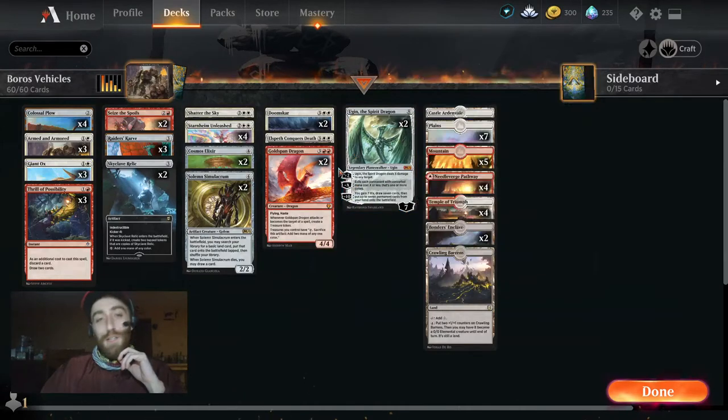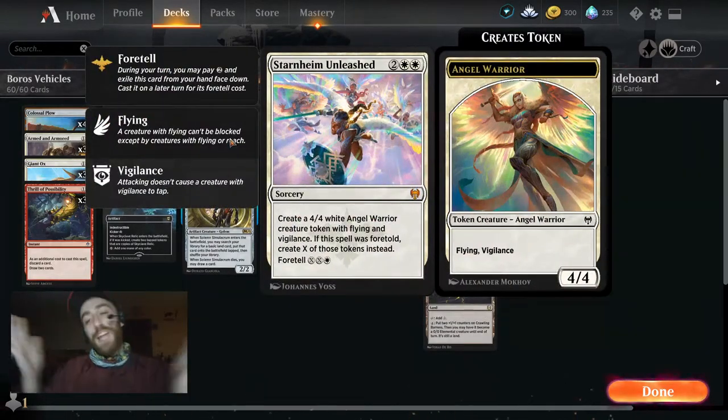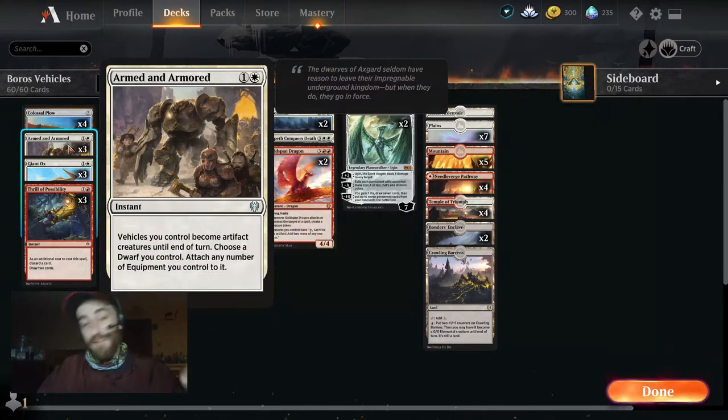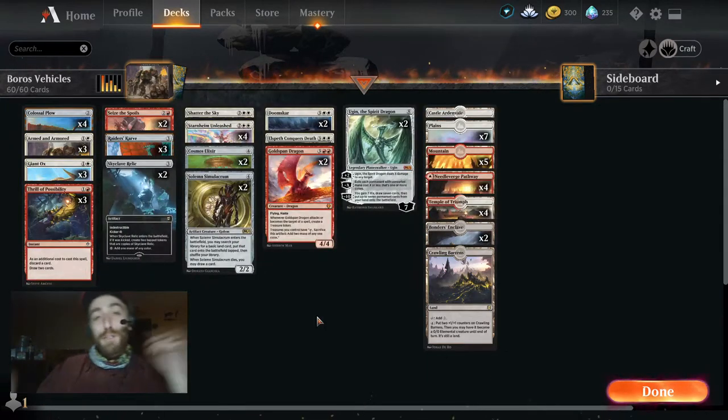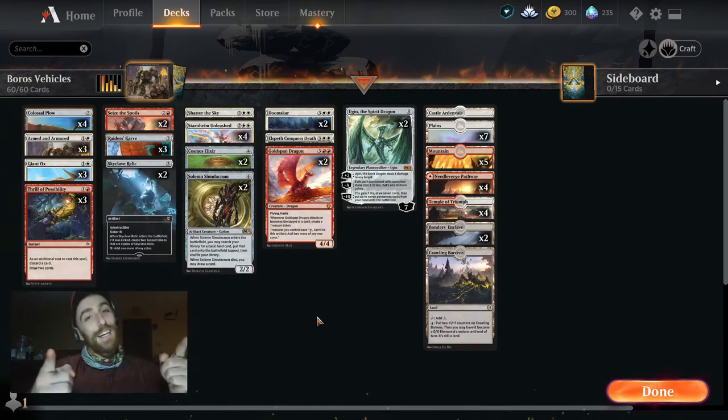Elspeth — just the one copy — can help bring back a Ugin or a Goldspan, and Starnheim Unleashed was just an all-star. Anyway, that's my take on the vehicle deck. Don't be afraid to run four copies of Colossal Plow. I think we might have needed to take out one Ox and just rely on going super big and very swingy plays. Appreciate it guys — see you in the next video, don't forget to like it!